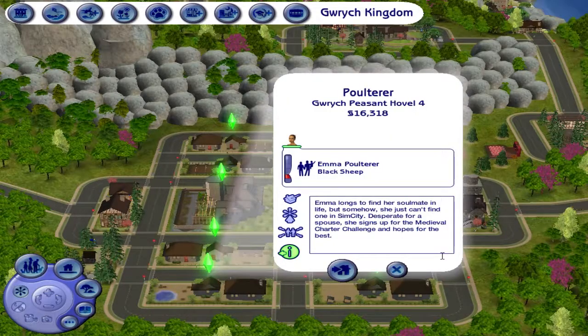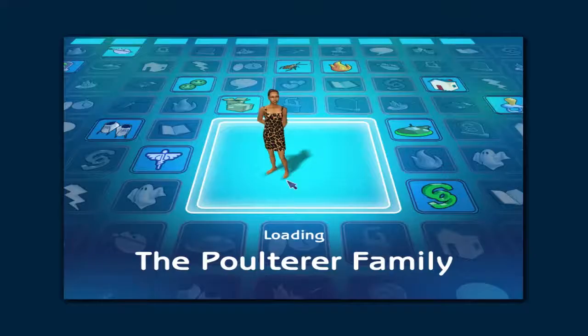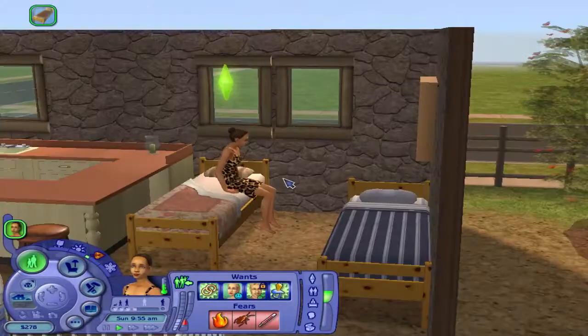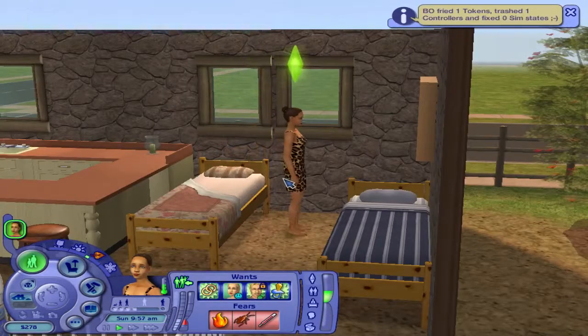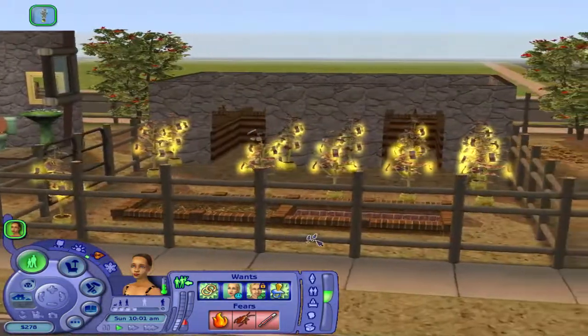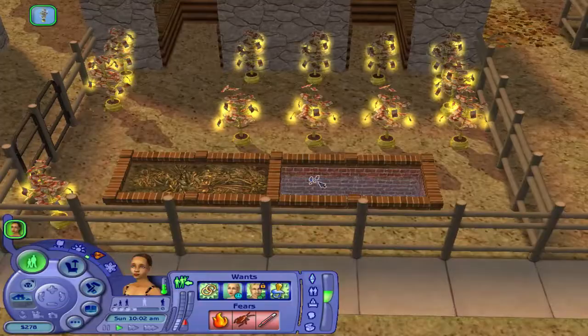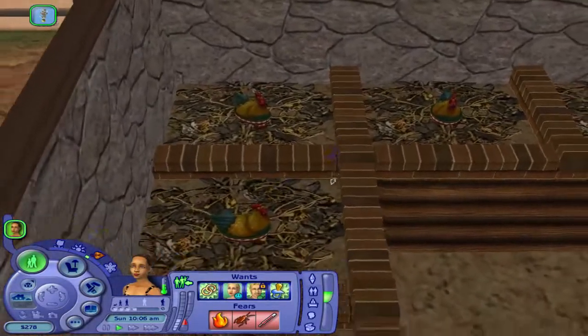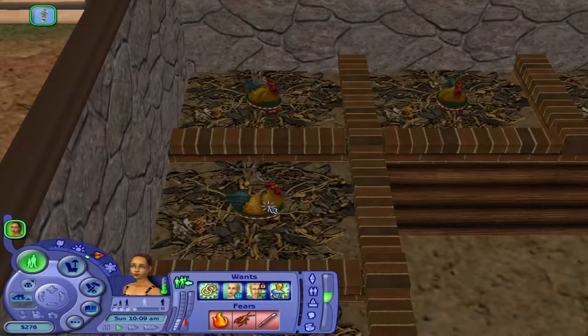Emma wants to find her soulmate, but she just can't find one in Sim City. Desperate for a spouse, she signs up for the Medieval Charter Challenge and hopes for the best. So this is the Polaroid family — this is Emma Polaroid and she owns a chicken coop. This is the chicken coop that she owns, with the little chickens. This chicken actually comes from the Seasons expansion pack of The Sims 2.